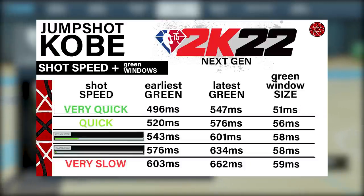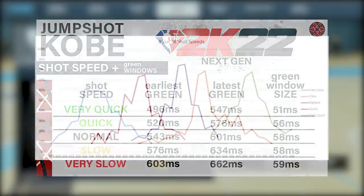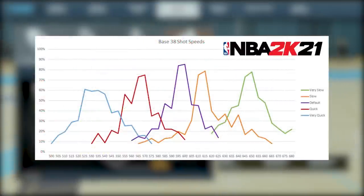The slower shots — normal, slow, and very slow — don't provide any benefit, unlike in current gen 2K21 where slower shot speeds actually gave a higher make percentage on average, while the very quick option saw nearly a 25% decrease in makes from the normal speeds.